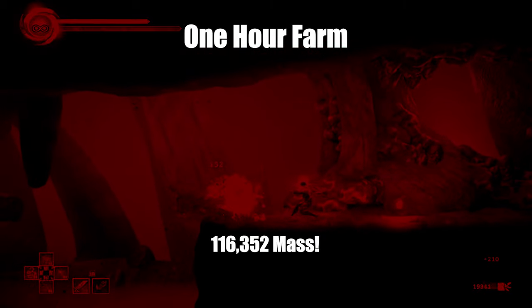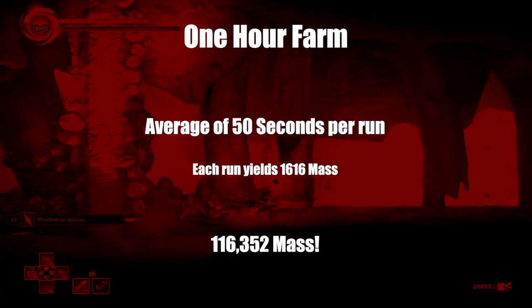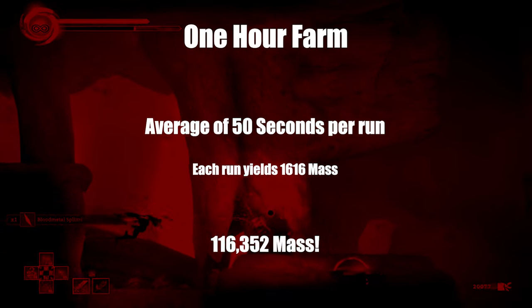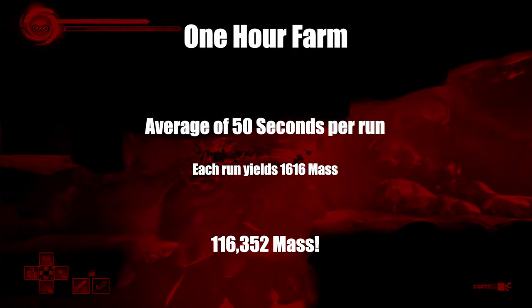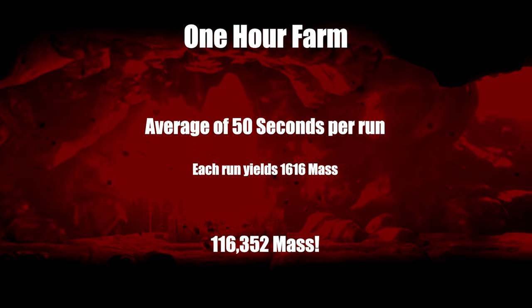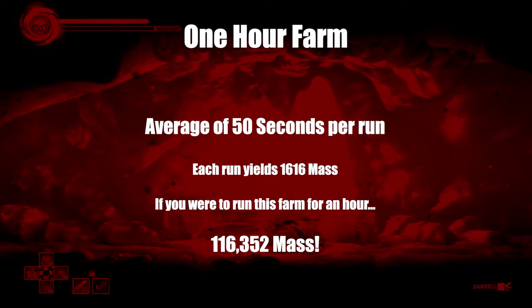So real quick on how we got to that number: each farm iteration lasts around 50 seconds and yields 1,616 mass per run, including loading times. Considering that each hour has 3,600 seconds, if you divide 3,600 by 50, you end up with 72 farm iterations. And if you multiply 1,616 times 72, you get the magic number, which is 116,352 mass for an hour's worth of farming.